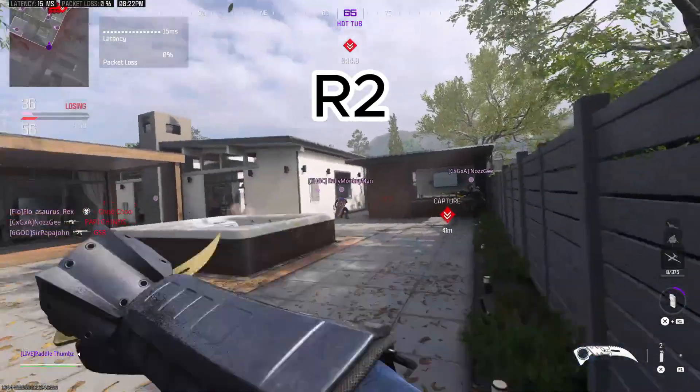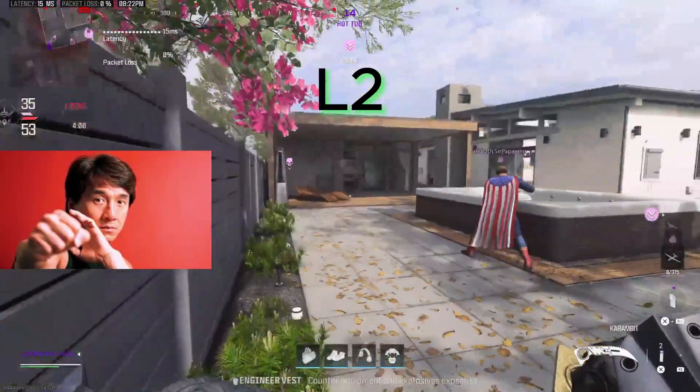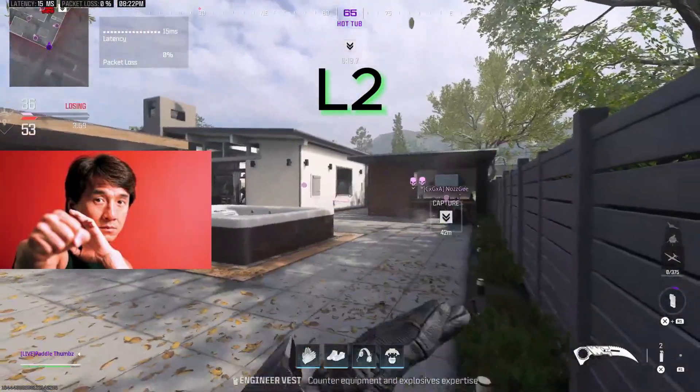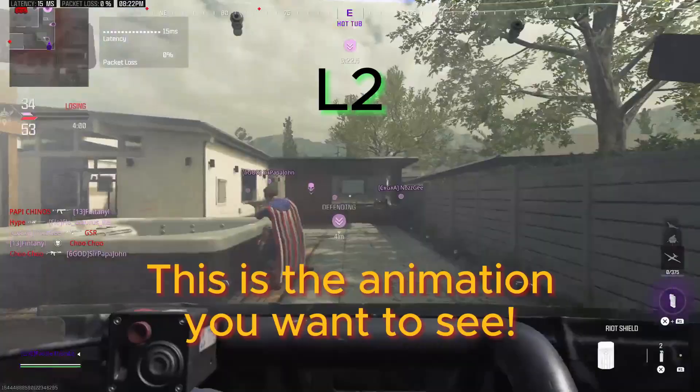So if you knife with the right trigger, this is what it looks like. And if you knife with the left trigger, you can clearly see you get a different animation. That different animation will lunge you into your enemy.